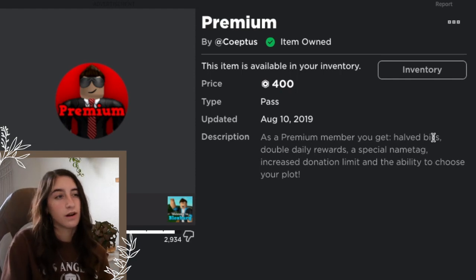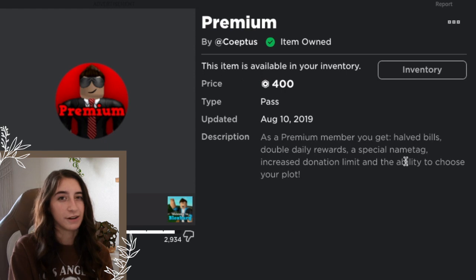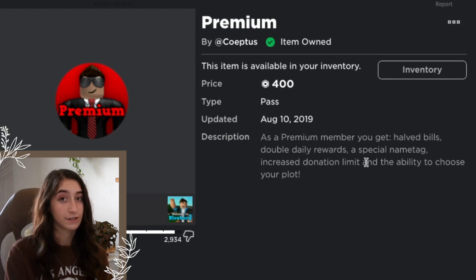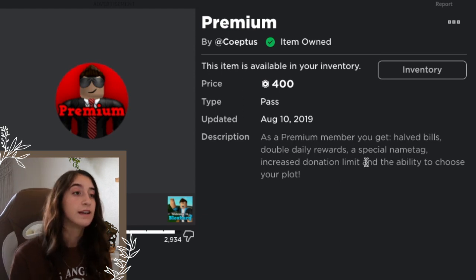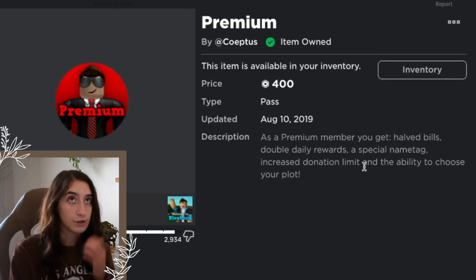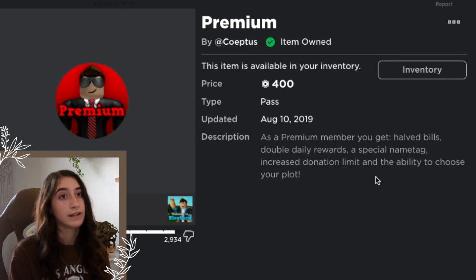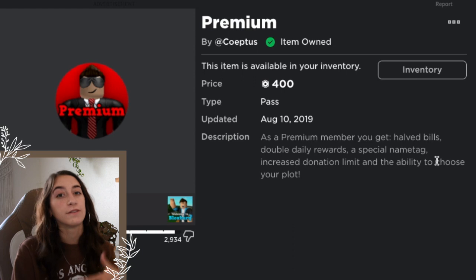The special name tag has mixed opinions for me — it's cool if you want it but it doesn't really do much. The increased donation limit is really nice, especially for someone who does giveaways. Without the game pass the donation limit is 10,000, and with it it's 50,000 — a huge difference.